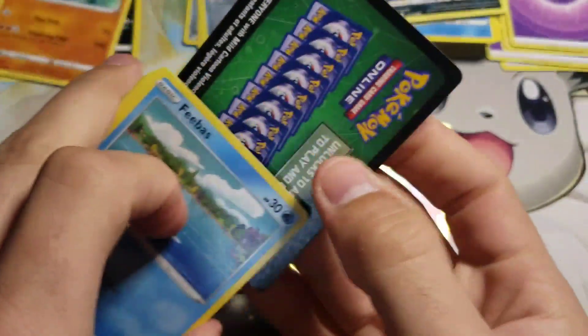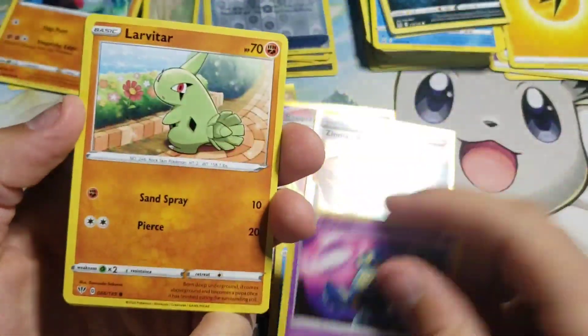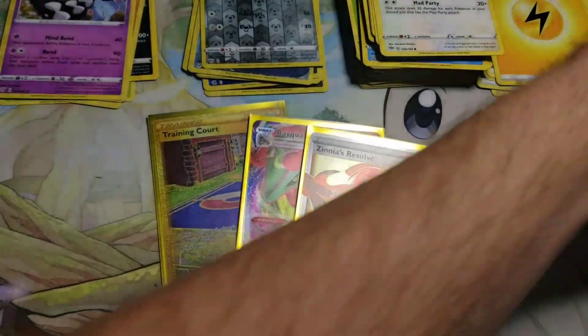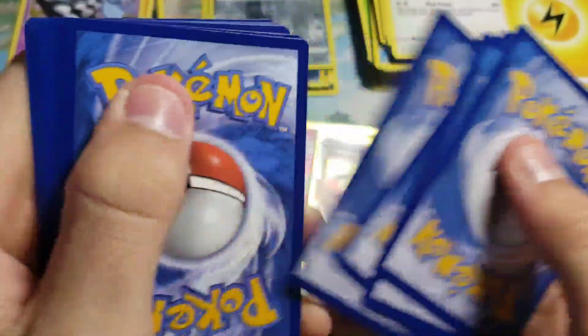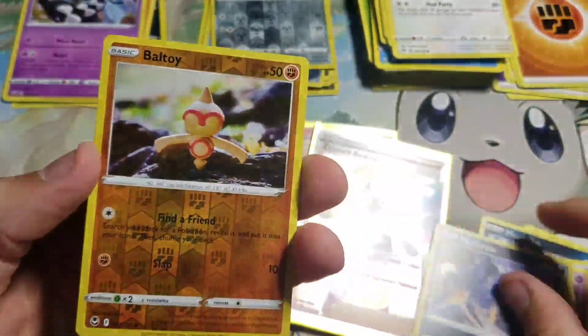That should give us three packs left — we're Darkness Ablaze. Alright, another green code card, so that's not so good, but it is what it is. Like I said, I didn't expect much out of this mystery power box; I just thought it'd be cool to open some different sets. And surprisingly, for a five pack mystery power box, they're only $29.99 — at least where I got this one. I thought that was pretty good because usually there's a pretty good upcharge. This one's gonna be Silver Tempest. We do have a chance at a trainer gallery — hopefully we get something.